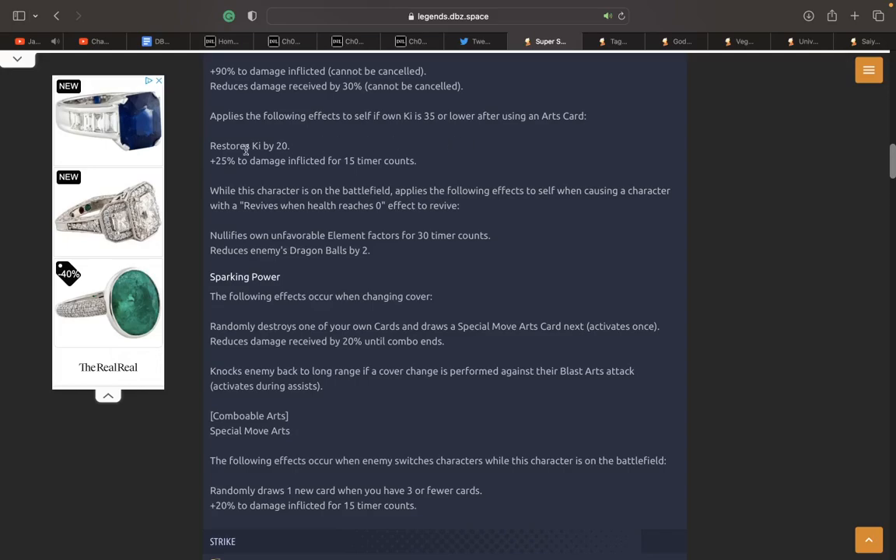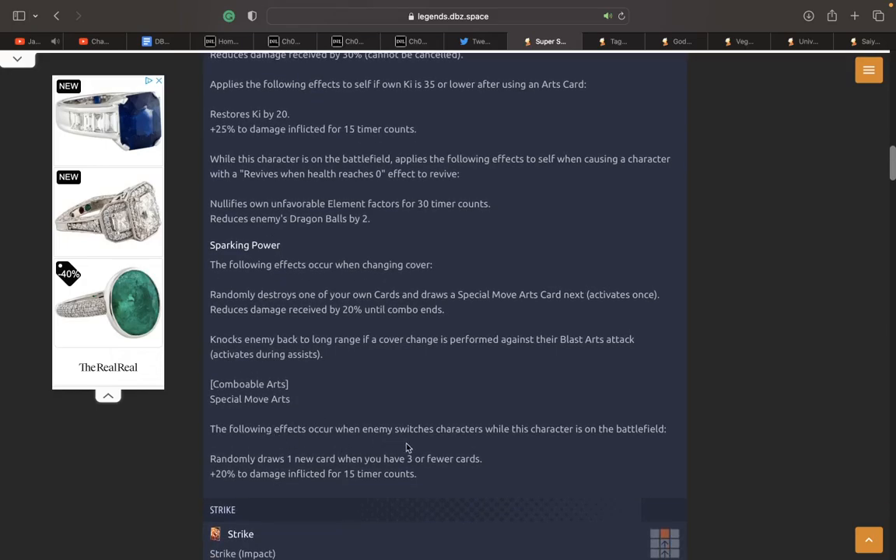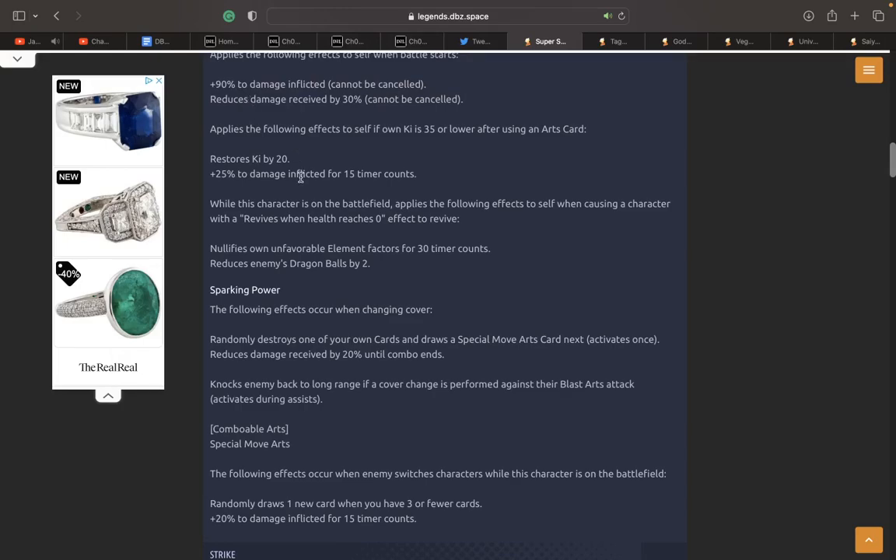You've got to set him up for him to really ramp up from these damage buffs. And even here, when the enemy switches characters he gets an extra 20 — so you're relying on having low Ki and relying on people to switch in front of him. I don't know if they're going to add maybe an extra 25 damage inflicted when he enters the field, because 90 is cool but I just don't like how restricted these two conditions are for him to get even more damage inflicted.